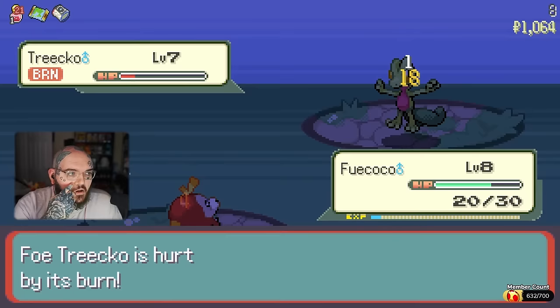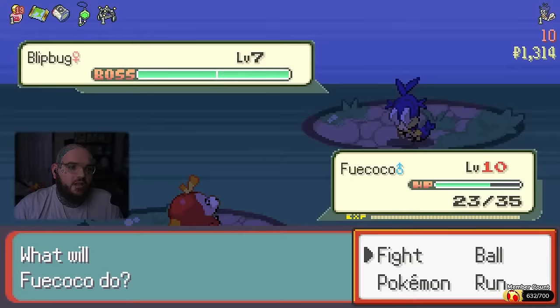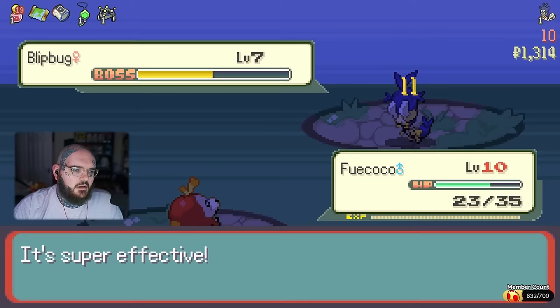Our starter has Trico. As you can tell, at this point I was still pretty new to PokeRogue. We've got a boss Blipbug — I would like my other Pokémon to get some experience, but unfortunately they're not going to be able to get through this guy. So let's just get through this guy.